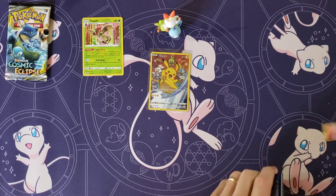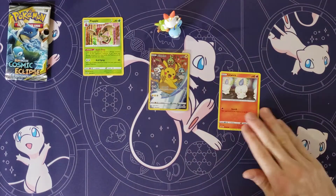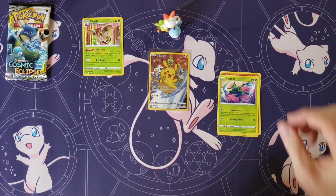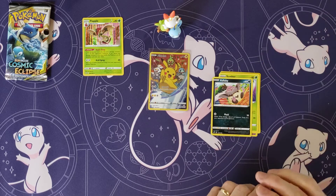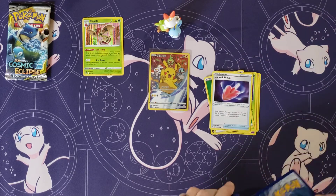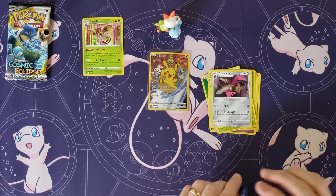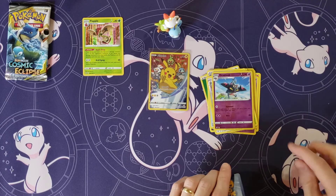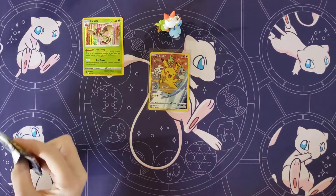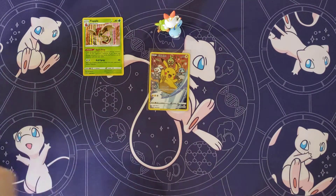Not expecting too much, especially with having the nice Pikachu promo. Pack 3 gives us: Litwick, Galarian Corsola, Binacle, Scyther, Volcanion, Grass Energy, Cursed Shovel, Masquerain, Dread Blade, a Reverse Drakloak — that's pretty cool — and then a Spiritomb. Not a very good artwork on that one.